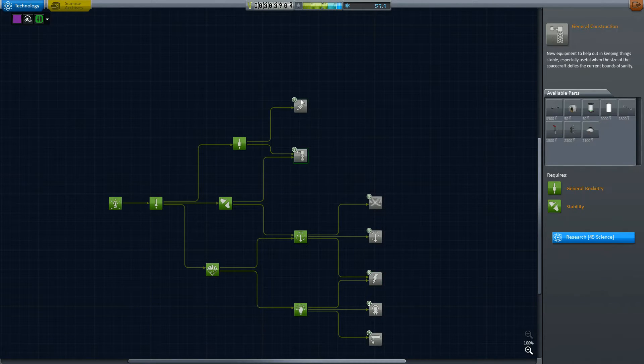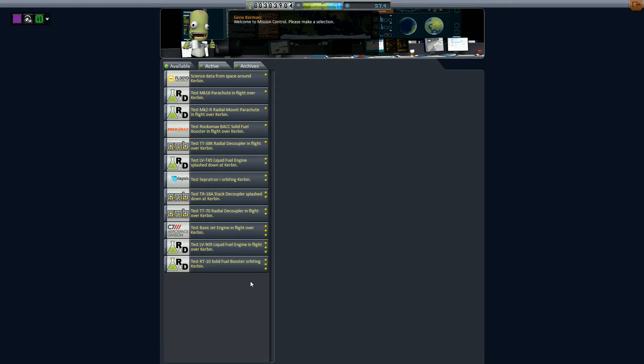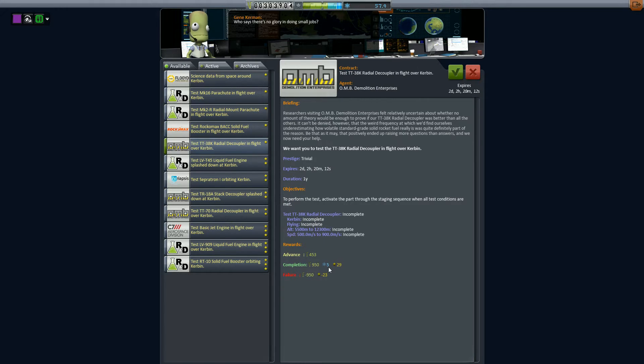Let's see what else is in here. We can get a survey unit and a camera, which we will be using in future videos. We also have these two to be unlocked in the future, but the next one on this branch would be the solar panels. We could unlock one of these, but I'm not entirely sure if I want to do that yet. So we've unlocked the Science Junior.